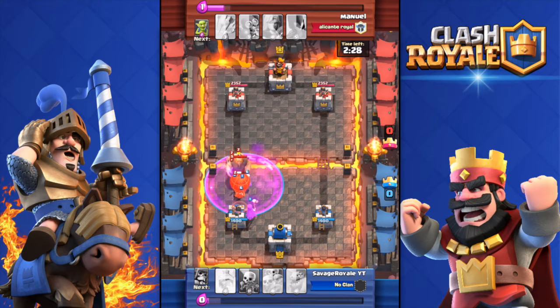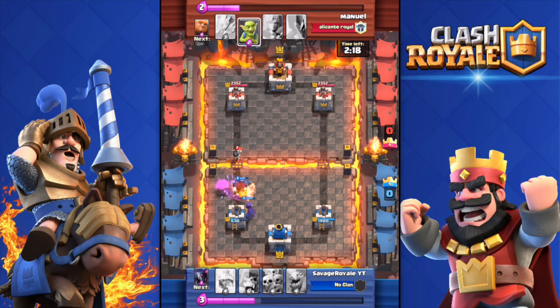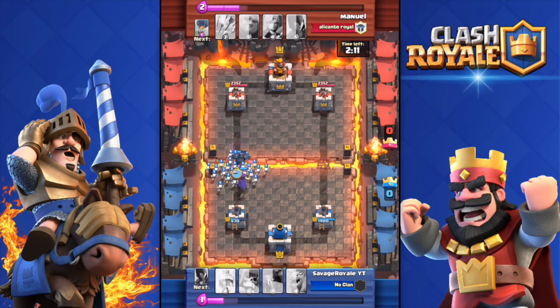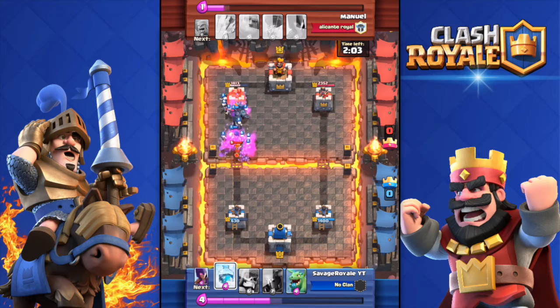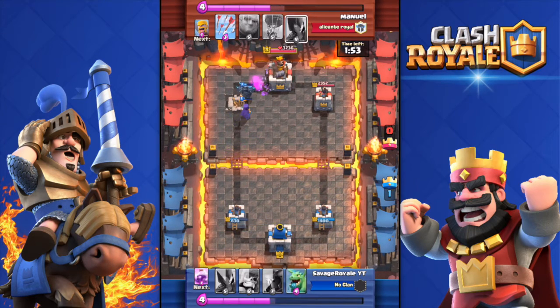Savage Royale has a Pekka and a Witch to counter that balloon — it might not be enough because the opponent is gonna rage that balloon. Boom, the tower is going down — actually no, Savage Royale managed to counter that perfectly. Look at the hit points difference: Savage Royale's tower has 1400 health whereas Manuel's towers have over 2300 — almost double. But Manuel is getting wrecked by Savage Royale who is level 1. Tower is down, 1 to 0.